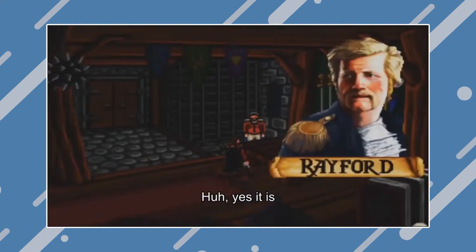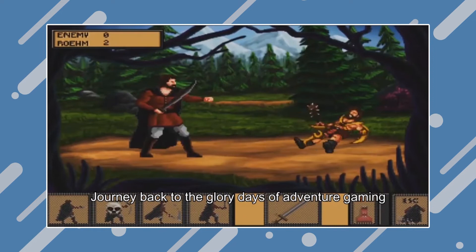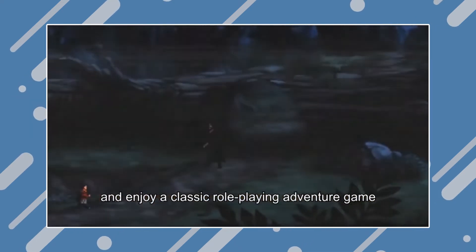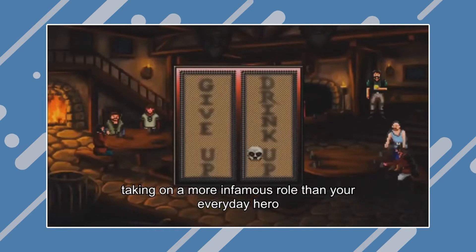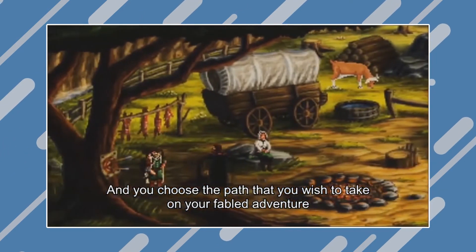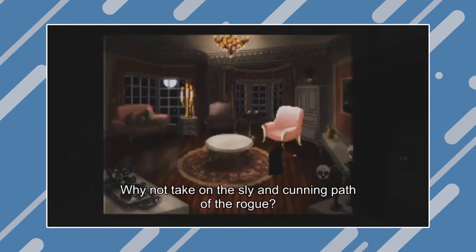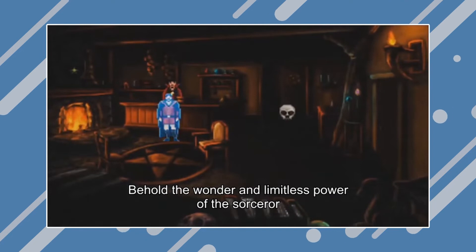Quest for Infamy is your classic point-and-click adventure that pulls you into a beautiful world of magic and mystery. There's much to do, a lot to read, and different paths to take. As Rome, you can choose to be a brigand and focus more on straight-up fighting, a sneaky deceptive rogue, or a powerful sorcerer. Having different roles to choose from adds a level of replayability with all the different approaches you can take in completing the game.